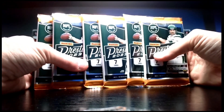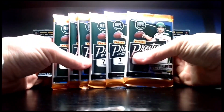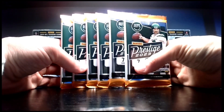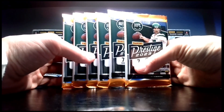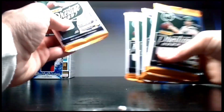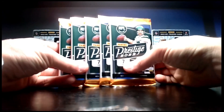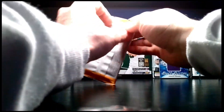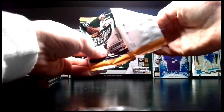We got six packs — I can't count, send me back to school. We're going to set aside the lucky pack — the third one on the left side — and save it for last. Jake, let's start from the front right. We know the pack opening strategy.